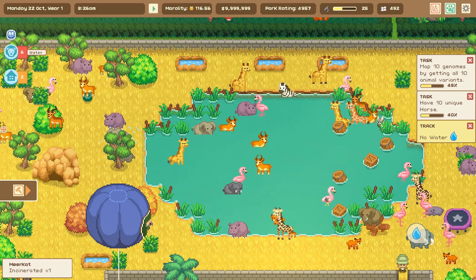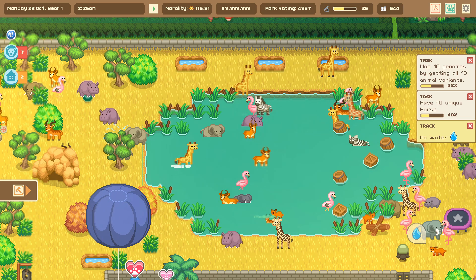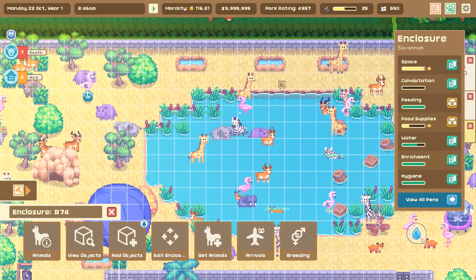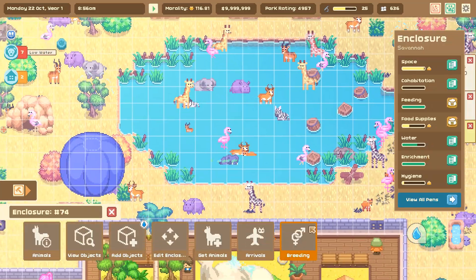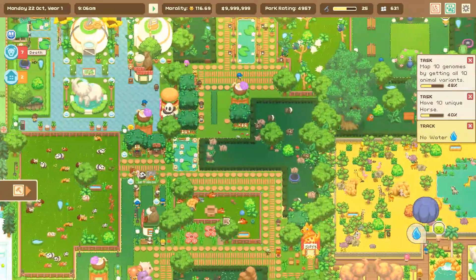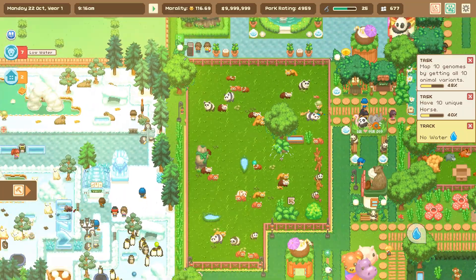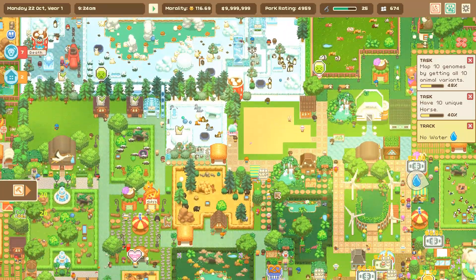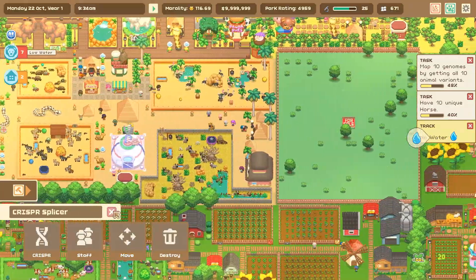Look at our giraffes — we were working on getting all the different giraffe variations so we could get some really awesome hybrid crossbreeds. Oh dear, apparently there's a lot of poop. I'm happy to be back in the chaos, even if it does seem to contain a bazillion and a half pandas and clearly there's quite a bit we need to do to help our animals be a little happier and healthier. Let's come over — there's the CRISPR Slicer!